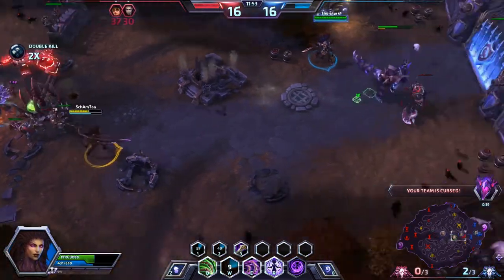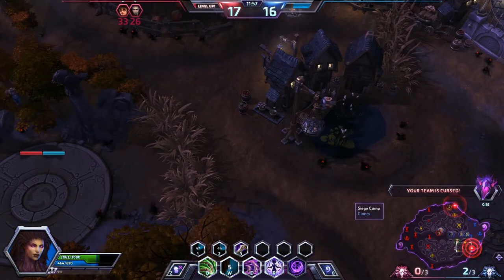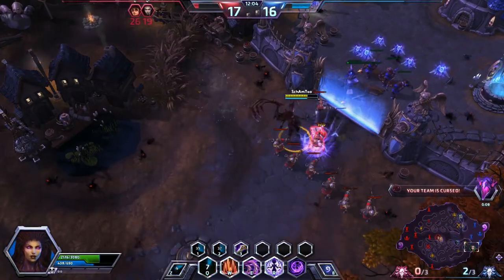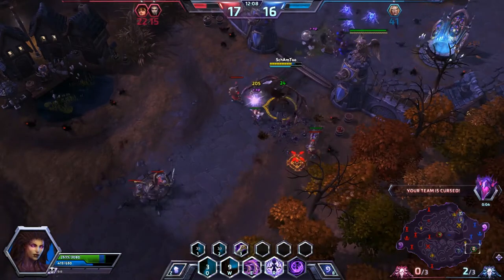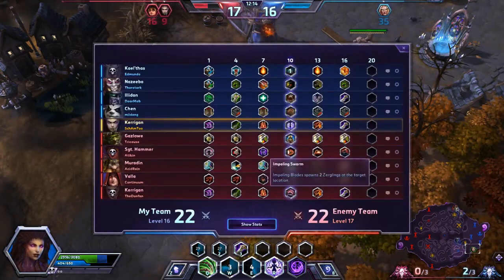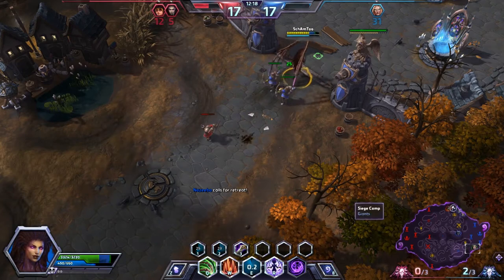We just need to actually defend this. Looks like Nazeba's doing a good job of that. We need to go defend this bot lane. Remember, Kerrigan — just jump at the people who don't have the ability to escape. Gazlow is one of the greatest targets. He doesn't even have his sprint, so we're fine here.